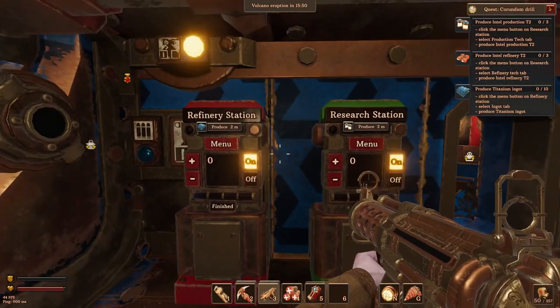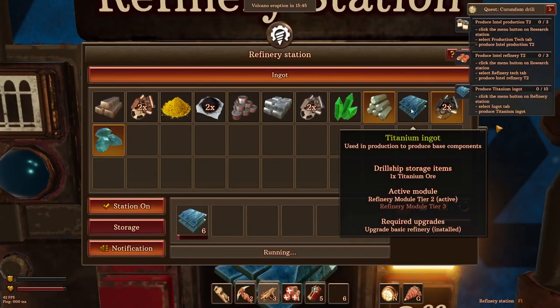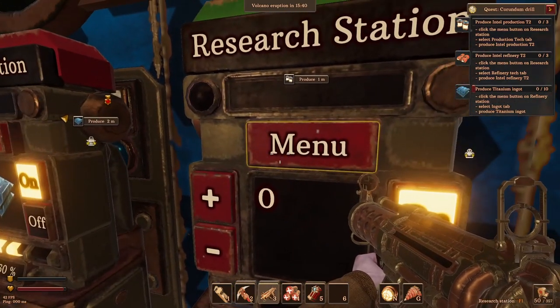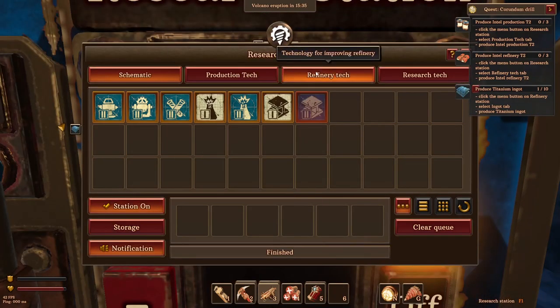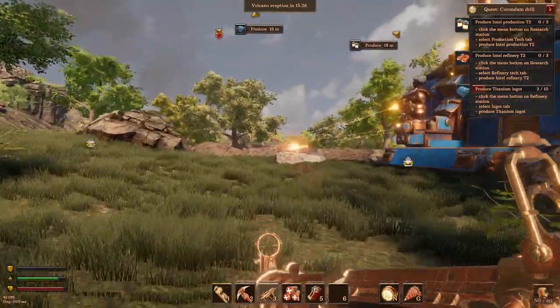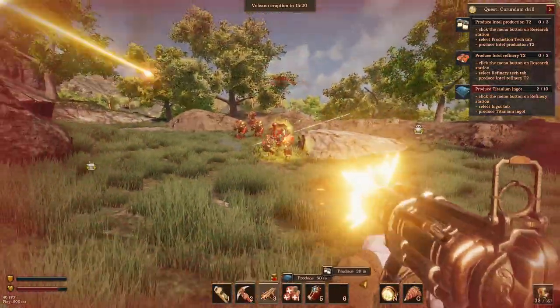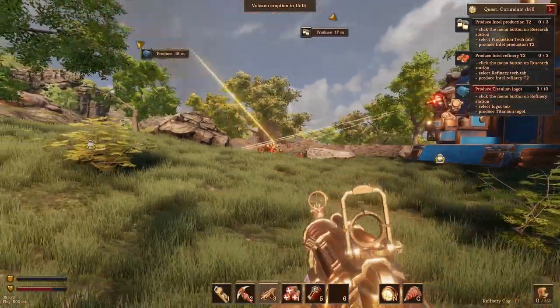Back at the drill ship dropping everything off. I just dropped the coal in — we were down to one piece, so that was lucky. Now we need to produce stuff: 10 titanium ingots first. There we go, that's good. And then we'll produce intel refinery tier two. Let's go see what these clowns are doing. We might need to go around and fix some of this stuff.